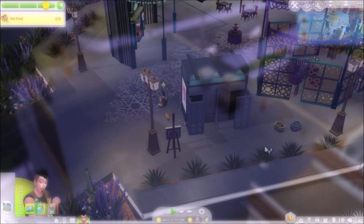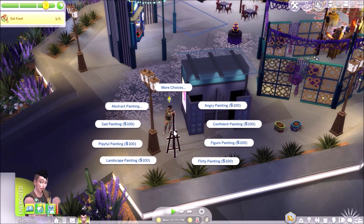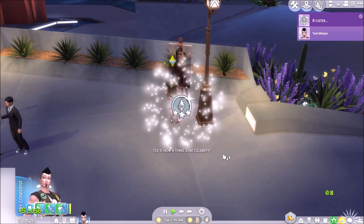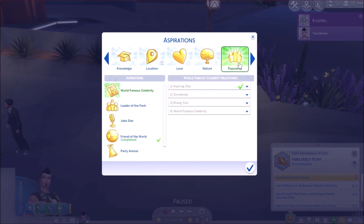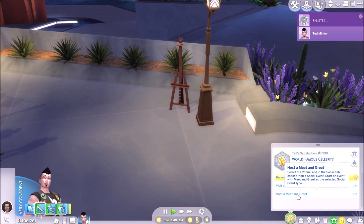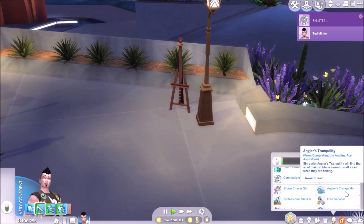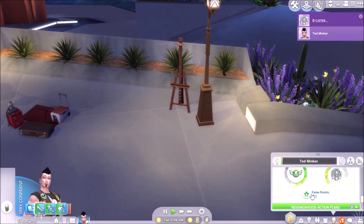I'll steal this piano — I've got the digital one already, but why not? Steal that entire room if we can — can't hurt to have too many musical instruments. I made it up to being a B-lister, earned enough fame points. We'll have to go into the little store, choose a fame perk with our fame points. A few different things we could do: pull in an all-nighter, have an established name.